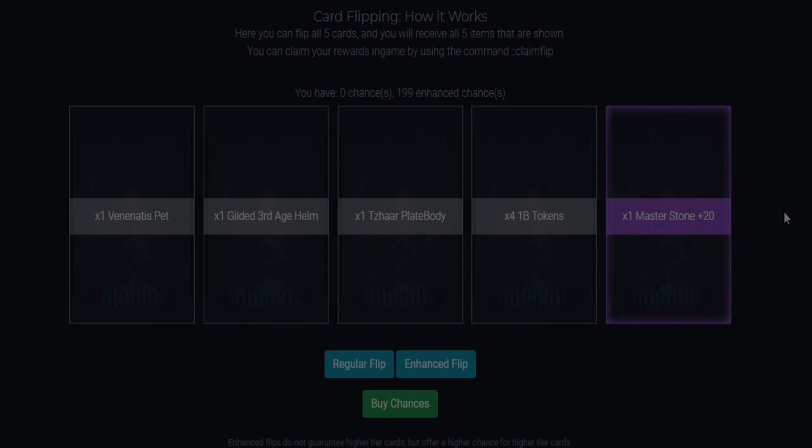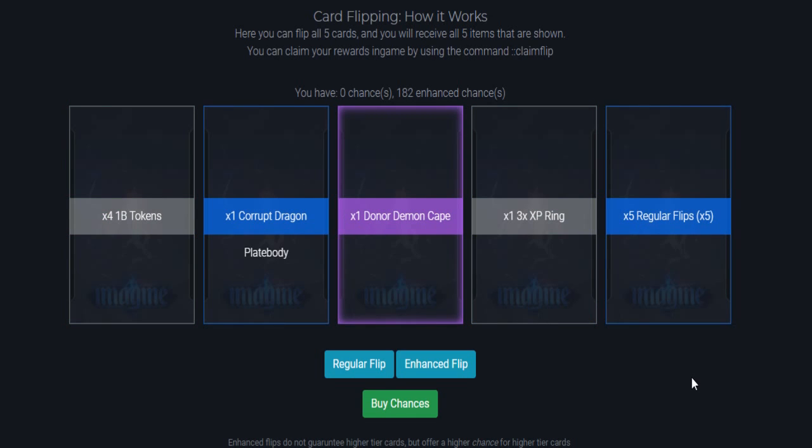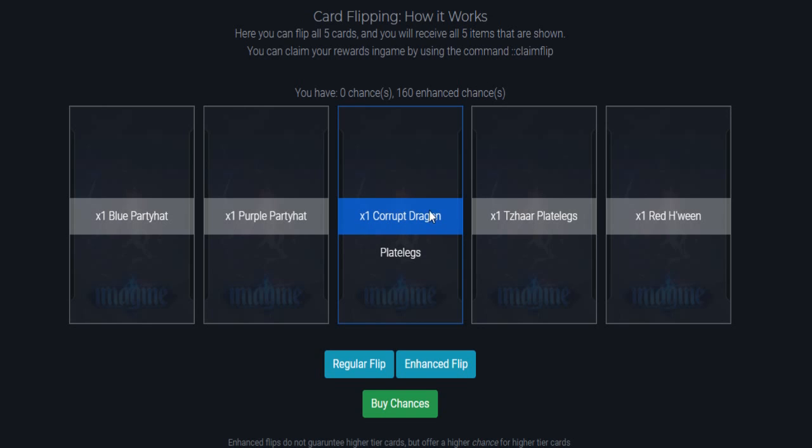On our very next roll we got a master stone plus 20 — that's about 300 trill. That's my fourth in a row with all grays, but right after I say that I get a rune protection and two uncommons. We got a corrupt dragon plate body, donor demon cape, and five regular flips all in one enhanced flip — five dollars in regular flips, a donor demon cape priced at three quad, and a corrupt dragon plate body. On the very next one we got a master stone plus 19. Don't come in here expecting a lot of items every single spin because half of my spins have been commons.